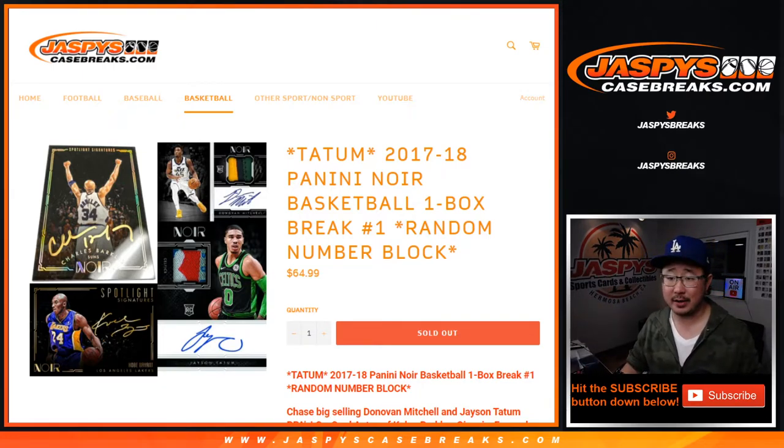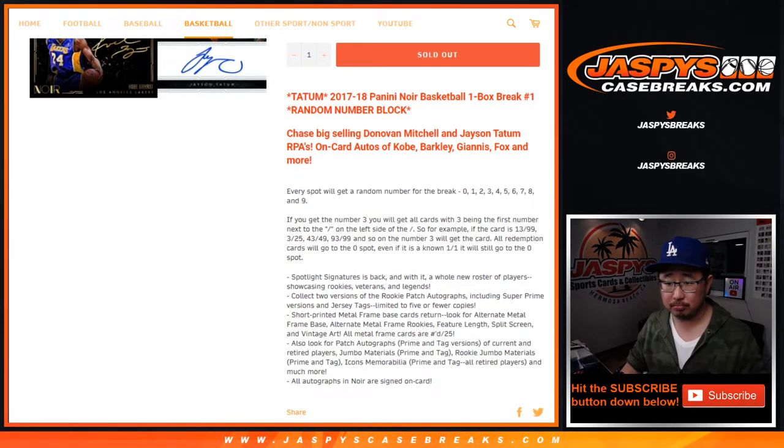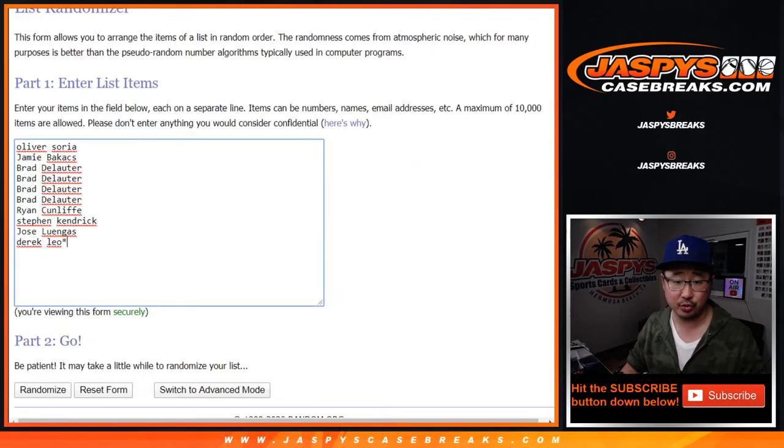Random number block one — Jason Tatum hunting. He's been playing some great basketball. This works just like our number block breaks. Zero gets any and all redemptions, including one-of-one redemptions. Number one will still get live one-of-ones, as usual, although that situation has only happened once in the years we've been doing these number blocks.